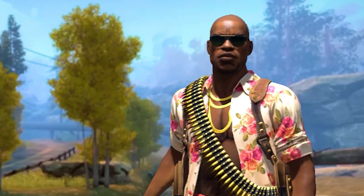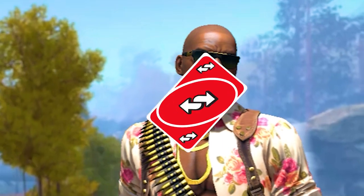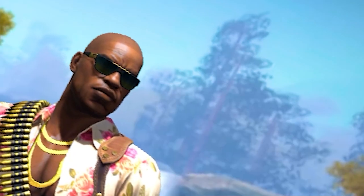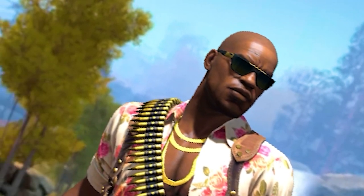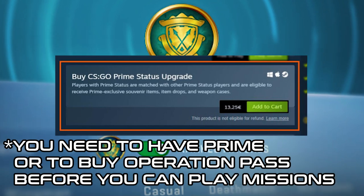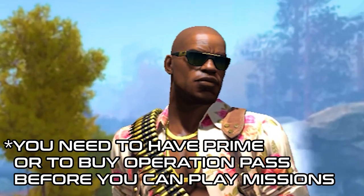After completing all missions and getting 100 stars and making some profit, you can repeat the same thing on another account — buy the pass, complete missions, redeem rewards and sell them for profit. You can do that as many times as you like, but there are a few downsides. You have to have Prime on that account, which costs around €13, so if you have to buy Prime that will cut down on your profits. Although if you already have an alt account with Prime, that doesn't apply to you.